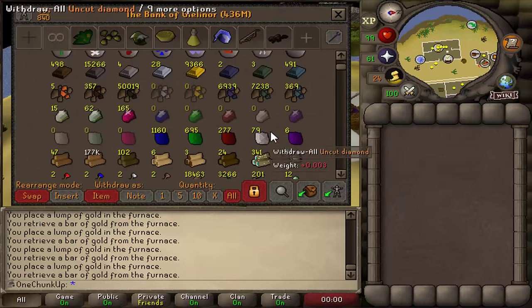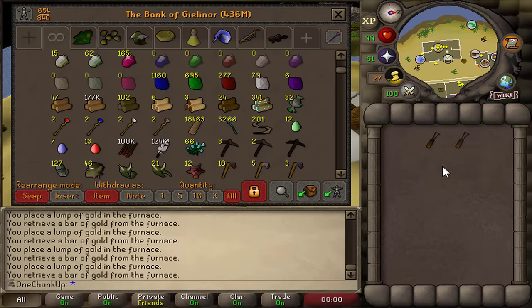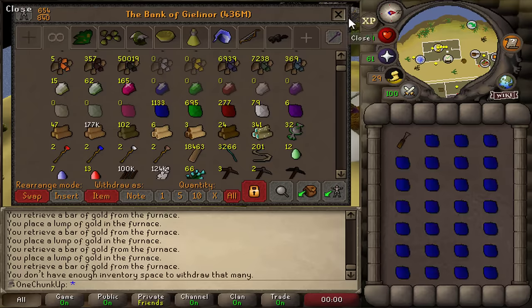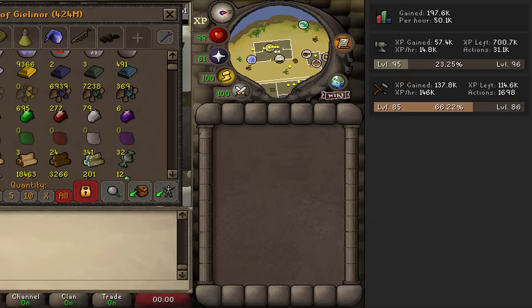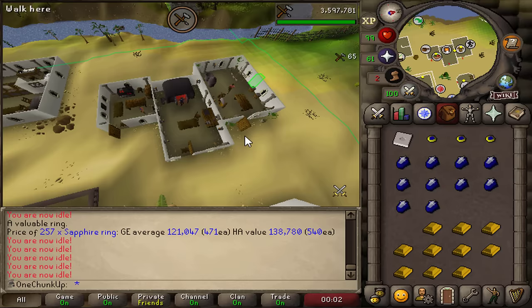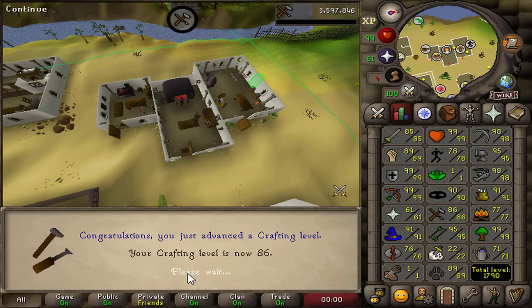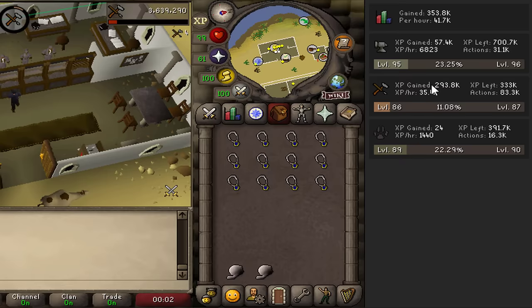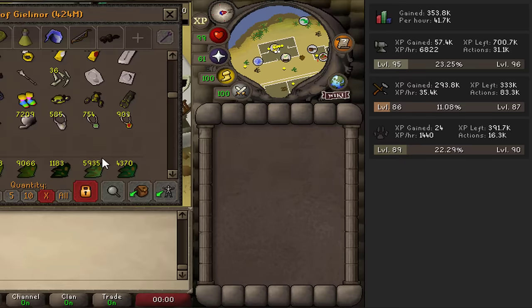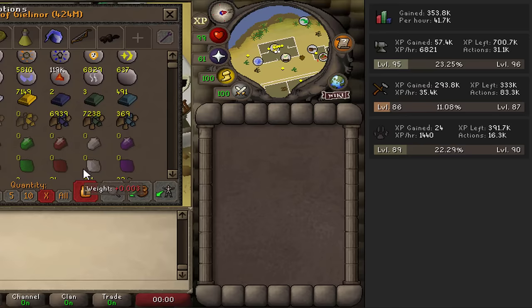I'm going to make the emeralds into binding necklaces for when I get the 99 runecrafting chunk. And the rest are all going to be amulets, because they give the most XP. I'm even going to string the amulets because I'm that desperate for craft XP. All the gems have been cut, gave me some good XP. Level 86, three more levels and then I'm 89 craft. After processing everything, I ended up with 300k craft XP. Crafting is a very hard skill for me to train right now.